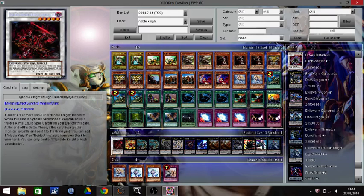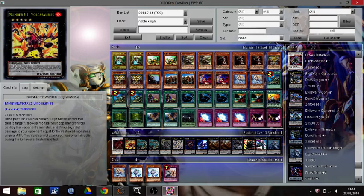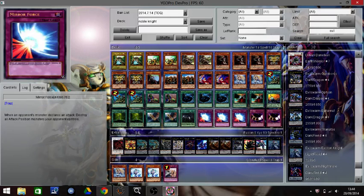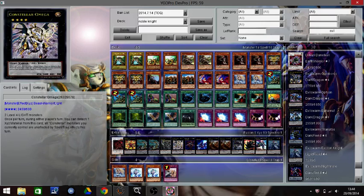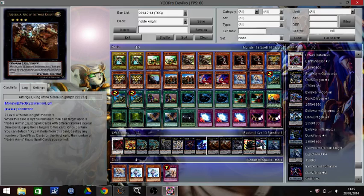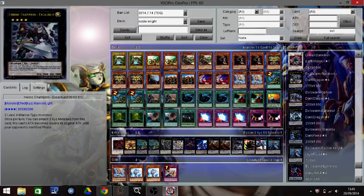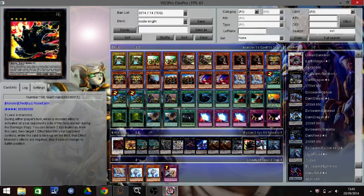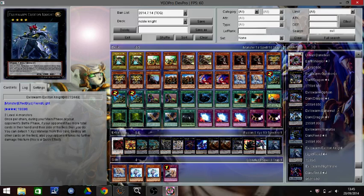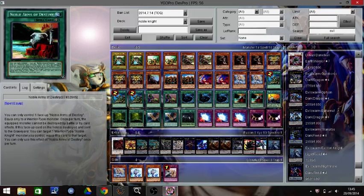For the extra deck: one Lancelot just for Lady of the Lake, one Volcasaurus, two Sacred King, one Keragorgen — just so if they target this I can change the target to Caliburn or something else. One Consular Omega, one Blade Arm of Ninja, one 101, two Argus, one Excalibur, one Giant Hand — a prize card, very hard to get. One Castiel and one Exciton because this deck does not fear the popping because of Destiny.